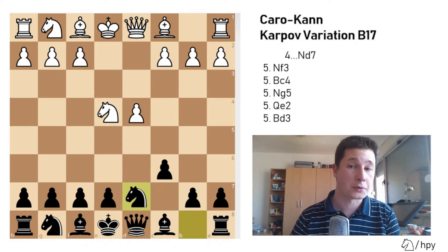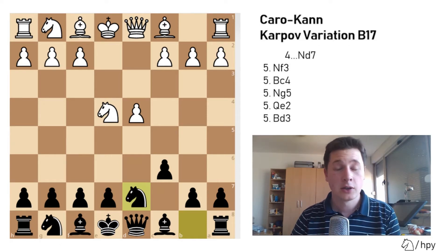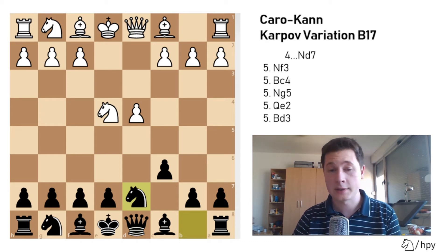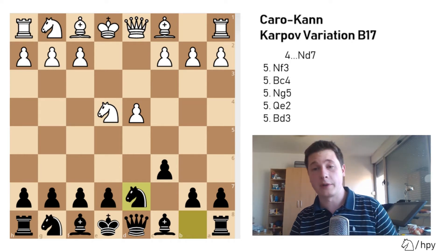After Nd7, White has five options — some of them are good, some are not as good, and some are passive for White — and I will cover all five. The point is that after you play Nd7, you are letting White decide what to play, and you have no choice but to accept White's decision. So if you're going to play Nd7 on move 4 instead of the main line, you should know all five variations.